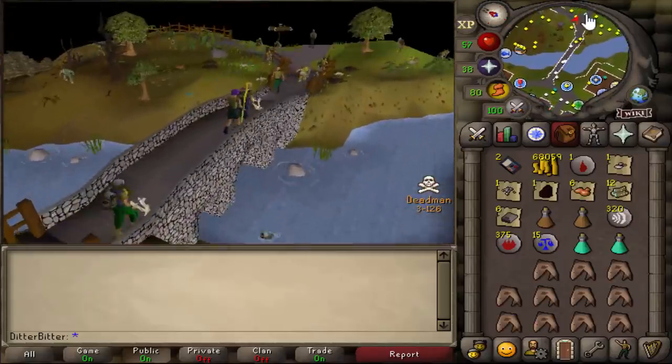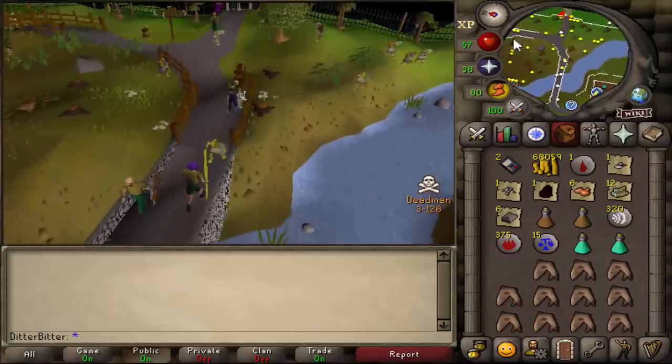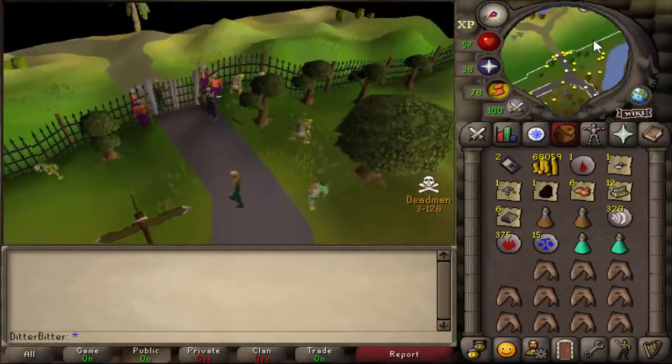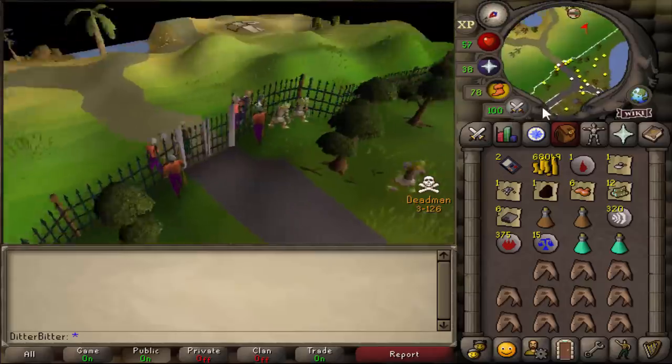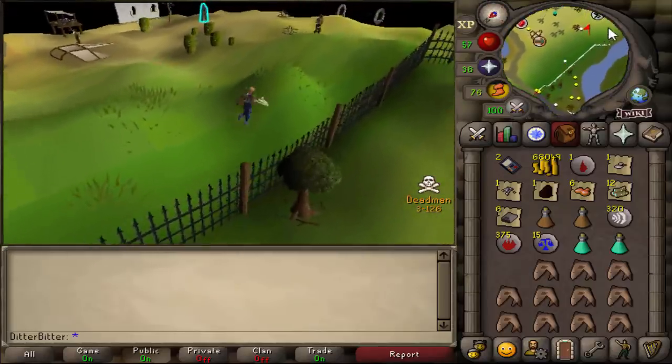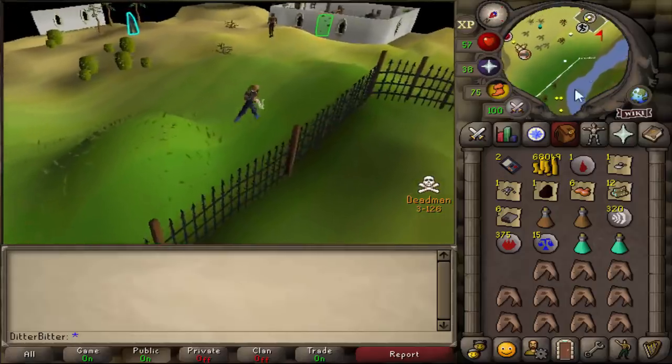We're about eight hours into the tournament and I can finally go start Desert Treasure. All the camped spots have been unlocked and I managed to sneak through and do the quests with all the requirements. I'm just going to go start DT. Could have had it done by now probably, but I didn't really lose any time because I was training other stats I'd have to train anyway.